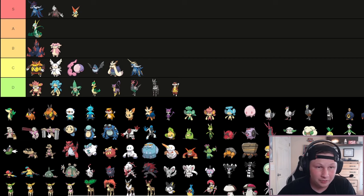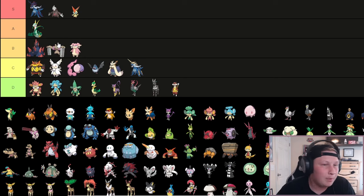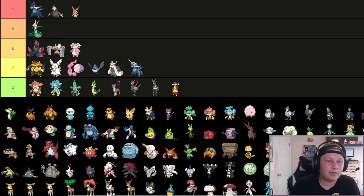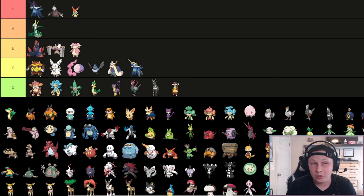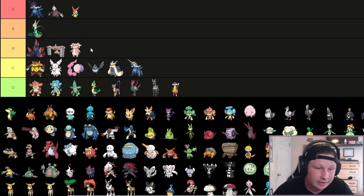Next up is big Conkeldurr. I don't think I can justify putting it in A tier, especially because I've seen a big fall-off this generation, but B tier is completely fine. Wallbreaker, Guts, you click Drain Punch, Close Combat, Mach Punch for priority, Knock Off, Elemental Punches, Edge Quake - crazy offensive coverage. It's slow, but if you can position it in on fatter teams and you're playing into balance, you can just click buttons. I have not seen it very much this generation despite it being in the dex, so I'd love to see somebody pull off some Conkeldurr.